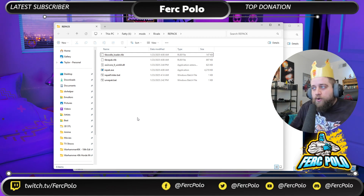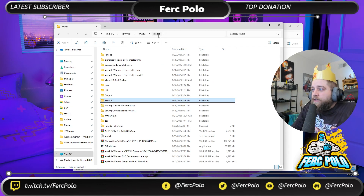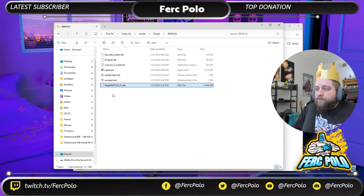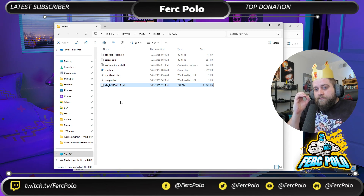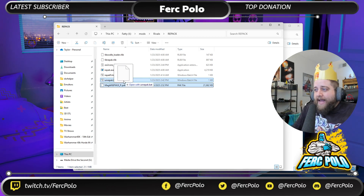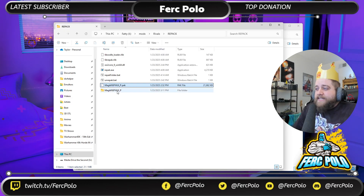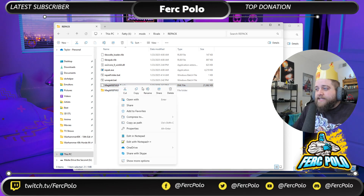I made a folder inside the directory where I keep all my mods called 'Rivals.' Inside there is all the mods, then the Repack folder containing everything from the zip. You don't have to open the AES, you don't have to do anything. All you do is copy the mod from your desktop or wherever you have it into the Repack folder. If it's a pack file mod from Season Zero, just grab that pack file and drag it onto unrepack.bat and hit Enter.